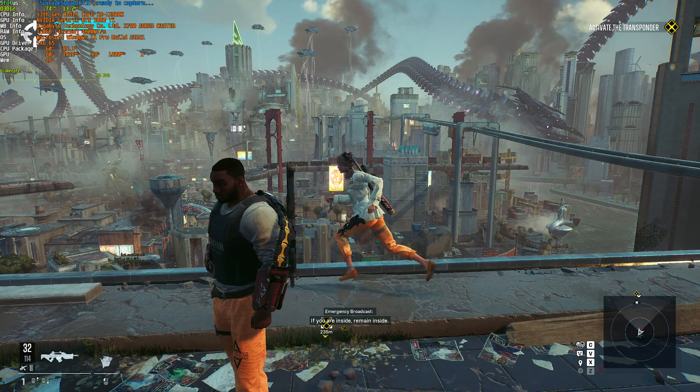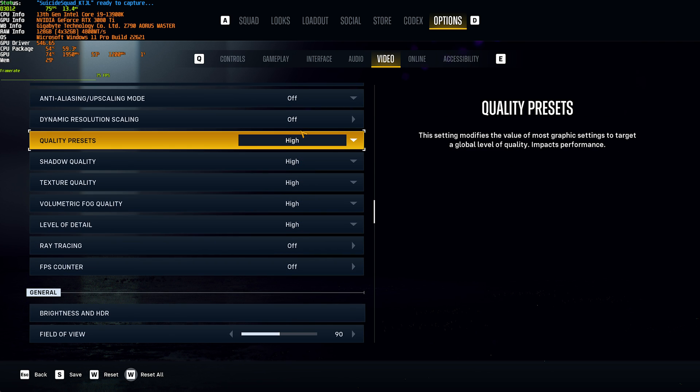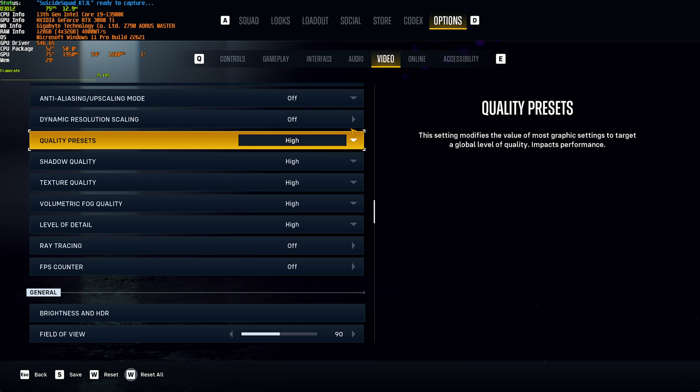As for performance, running at 2K on a 3080 Ti with upscaling turned off and everything pushed up to high, we're getting a solid 75, which is actually not that bad. However, much lower-end cards are going to struggle with this game a lot, especially close to launch.